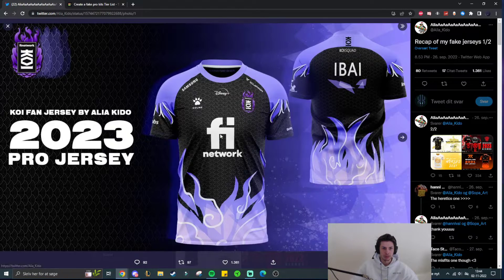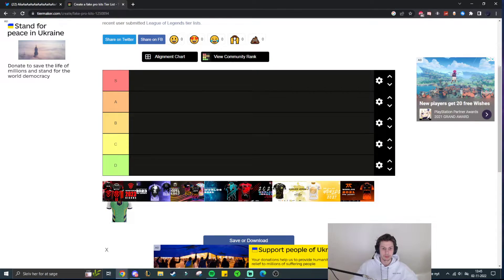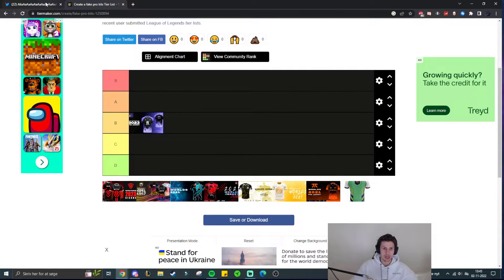Let's start with Koi. We have a black, yellow, and purple theme. Looks pretty cool. I like the fact that the sponsors are evenly spread out and I like the sleeves on the jersey. I'm not too big of a fan of the bottom part — it seems kind of like a prototype jersey. I don't mind the small white rings on the black background on both the front and the back, but I feel like you could have done more at the bottom part. It just seems unfinished. It looks cool but unfinished. So I will put it in D tier for now, but we might change it up.